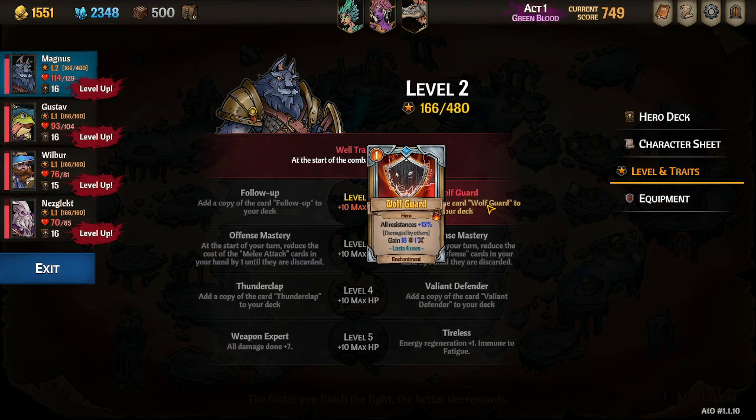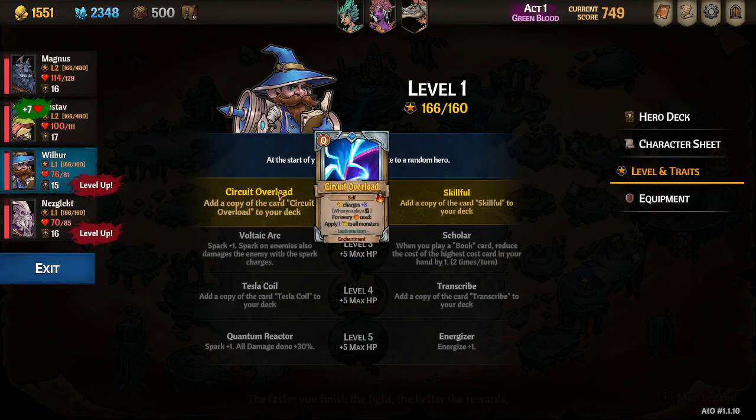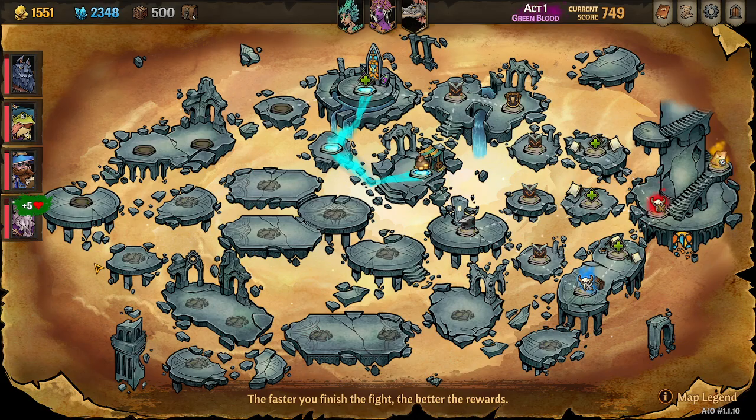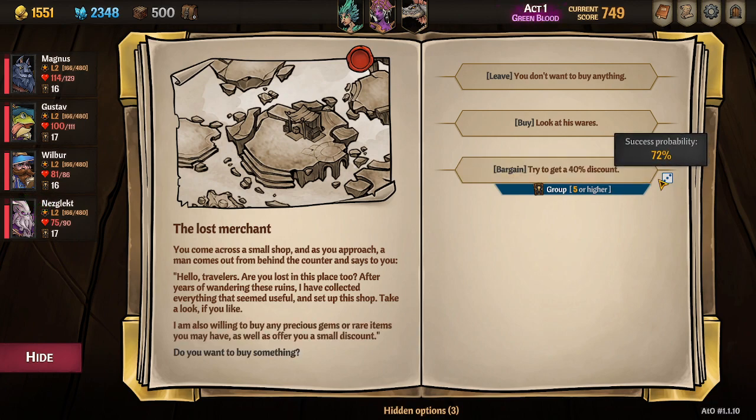All right, level ups — I'm just gonna choose wolf guard, heavy metal, circuit overload, and then we're also gonna go night terror with the shop. I'm just gonna go consistent and go to regular buy.